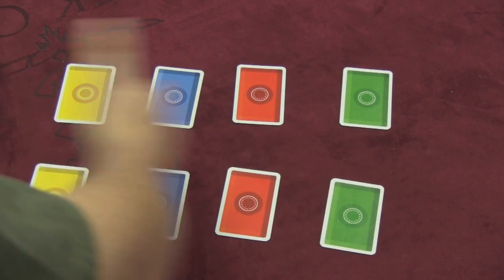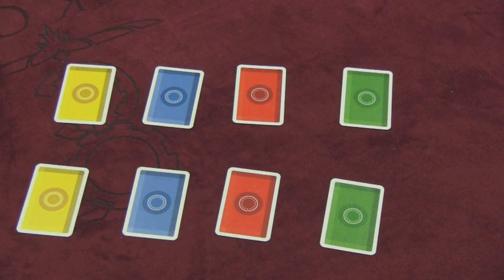Each player places eight cards in front of them — yellow, blue, red, green — doesn't matter the order. The front four cards are considered banks, and the back four cards are considered vaults.